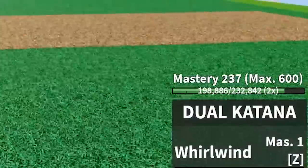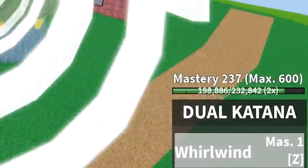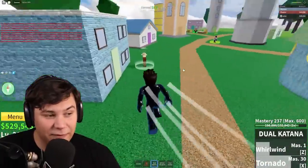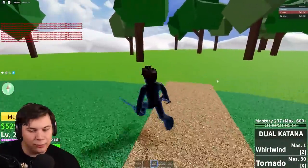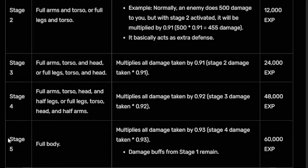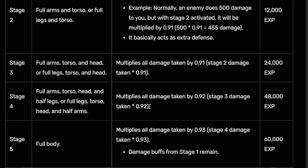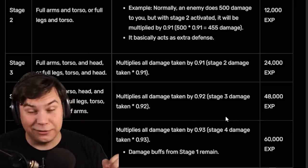Look at those stat points! We actually got 237 levels in our dual katana, which is honestly pretty crazy - pretty good stuff, especially when you think about the fact that we're just killing random enemies in the first sea. I don't really know exactly how the math works, but if you look on the subreddit it says right here for stage five full body Haki - it multiplies all damage taken by 0.93, which means you take 7% less damage. It's kind of confusing math, but it definitely has an effect and you want to get yourself full body Haki.